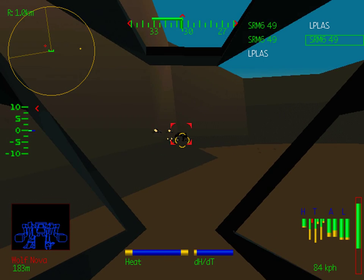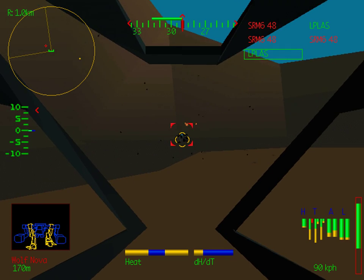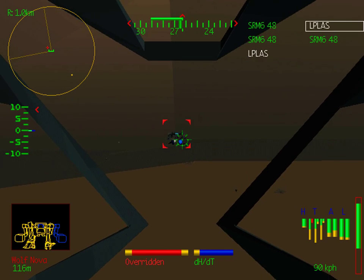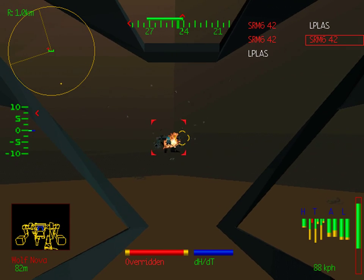This Nova seems to have been having a lot of trouble getting to me — it's just been stuck on the other side of this terrain while I was fighting the other two mechs. The pathfinding for the AI in MechWarrior 2 really doesn't impress very much. But that's usually helpful.